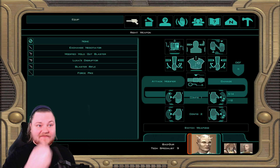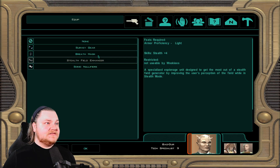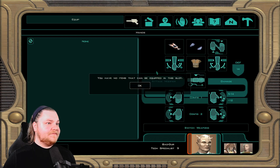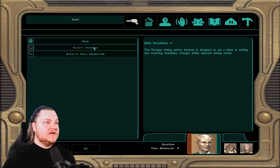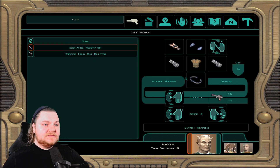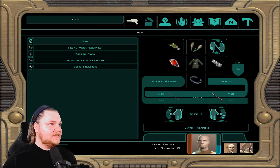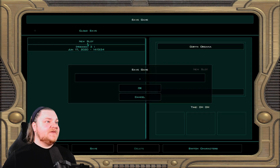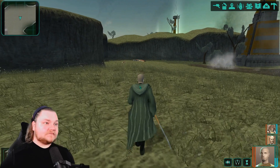Bao-Dur doesn't have any equipment, so let's give him the Mandalorian combat suit. He doesn't need stealth — more health for him, Mandalorian melee shields on each side and a belt. From what I remember he's kind of the demolitions guy. Now let's check on Kreia and my main character — regal visor, armband, that's pretty cool. I've always been just a melee guy in these games because of course you want the lightsabers.